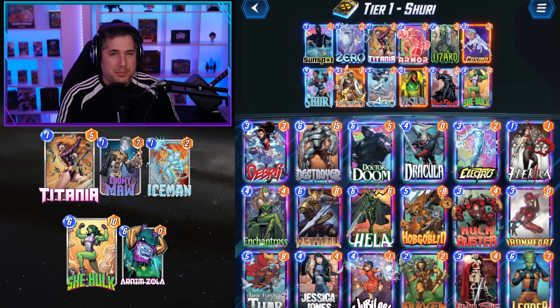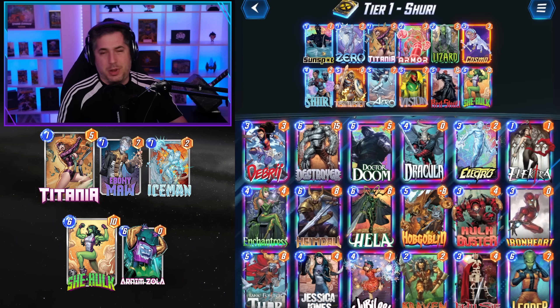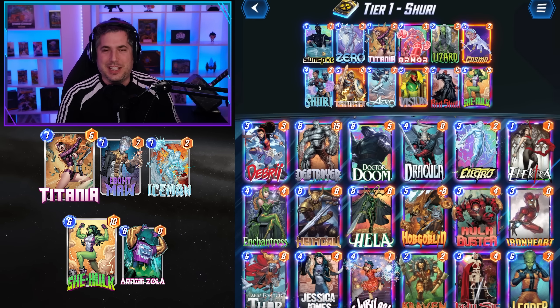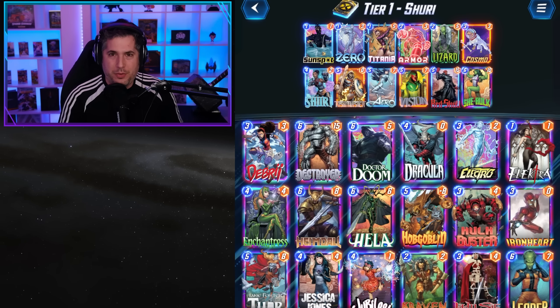I do think Thanos is technically better, so if you're trying to really run to Infinite and you have Thanos but not Shuri, run Thanos. But Shuri is much less expensive at 3,000 tokens. However, don't spend tokens on her because there's a chance this all gets nerfed literally this week. Shuri is a tier one deck list at the current time of recording, but perhaps not for long.